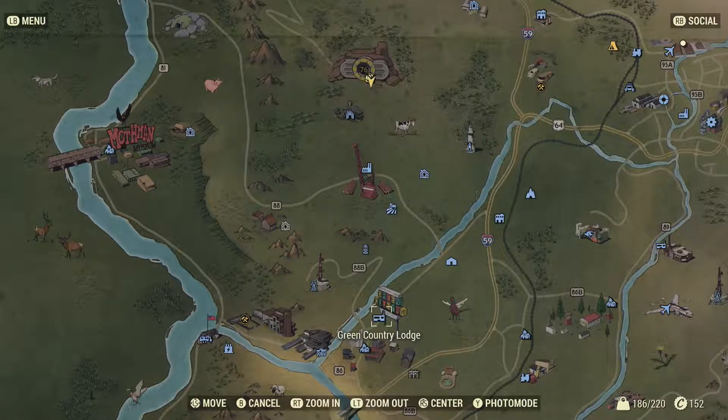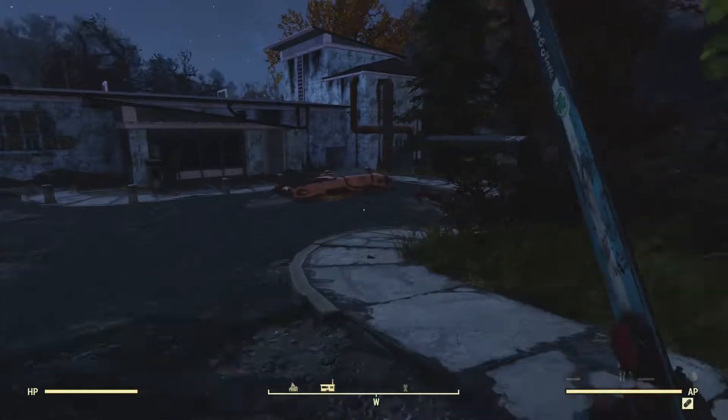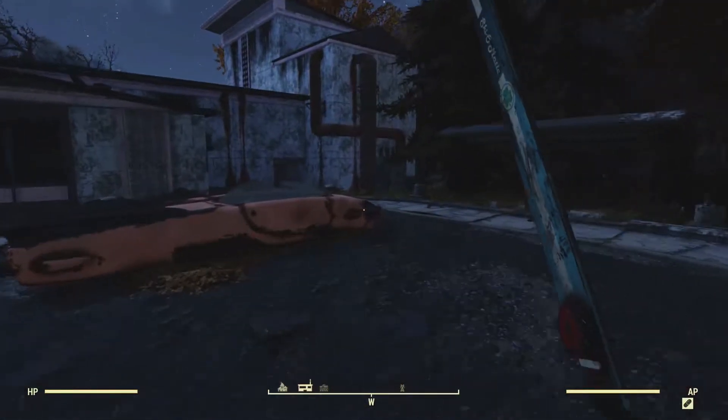Hello and welcome to another Fallout 76 video. In today's episode we're traveling to Green Country Lodge and we're going to the weight room or exercise room in search of lead.